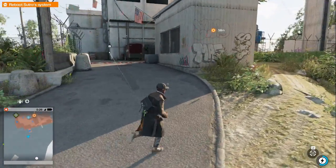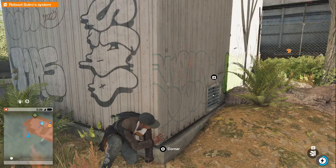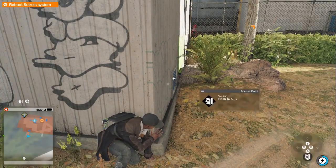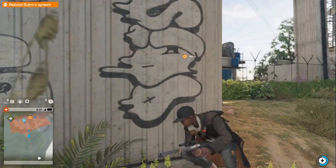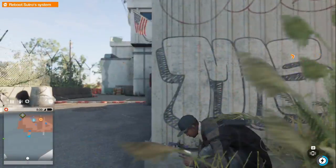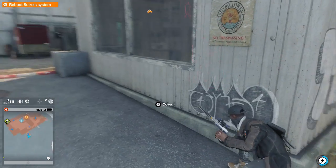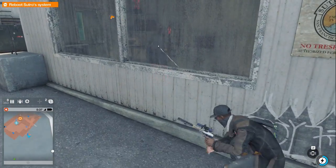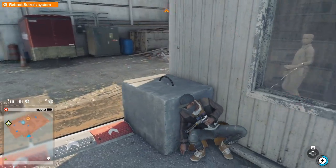A way in we have. Yeah, I'm gonna go lethal already fam. This is a way in, but there's nothing in there we really need. So instead, let me pull out the silenced pistol and start taking people out. Alright, here we go. I really prefer not to kill people, but sometimes we have to do what we have to do. Mission wise, you know. I don't mean that in real life, of course.